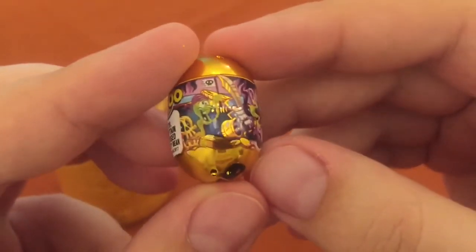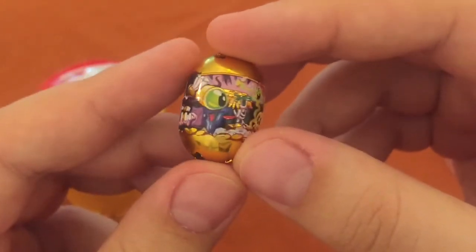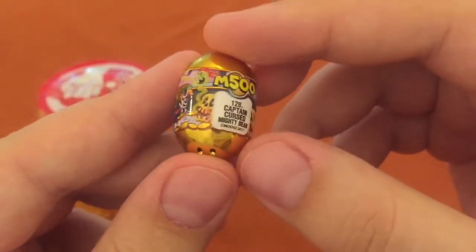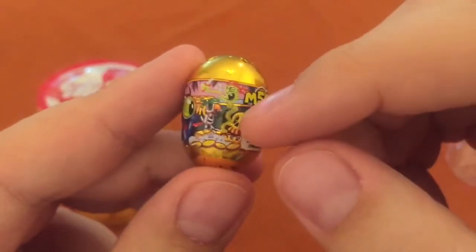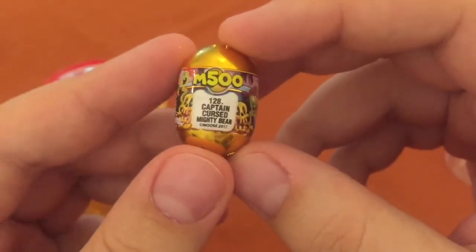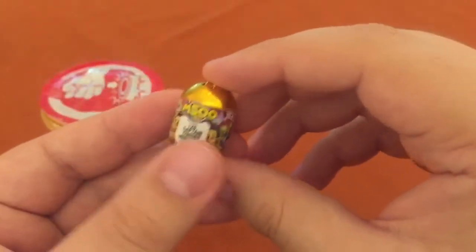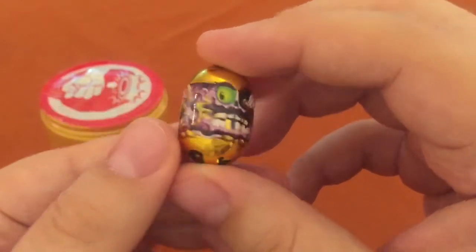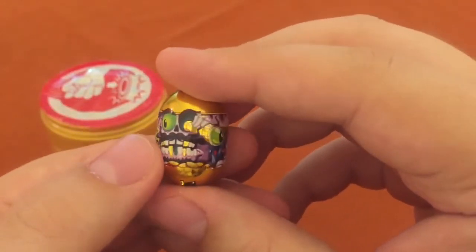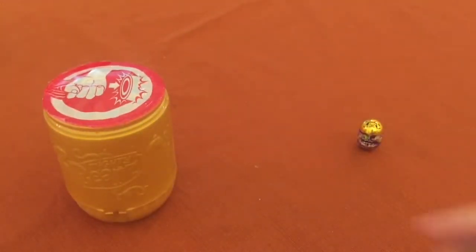He's got that little guy — what's that guy doing? A gold skull. This is my favorite Mighty Bean. This is the coolest one I've ever seen. Look at all the characters on here. It's a stink monster. This is 500 points — I've never seen one worth more than 10. He's the Captain Cursed Mighty Bean, and this is the coolest Mighty Bean I've ever seen. We'll get back to him in a bit.